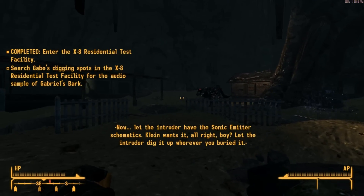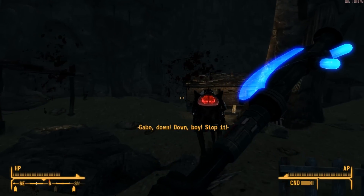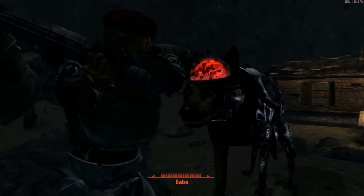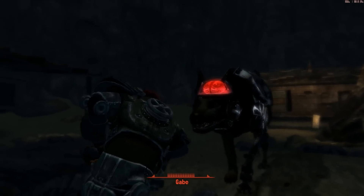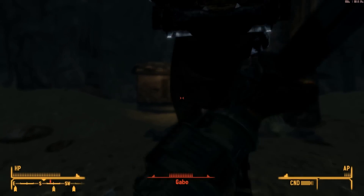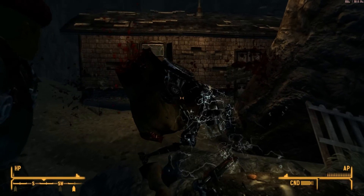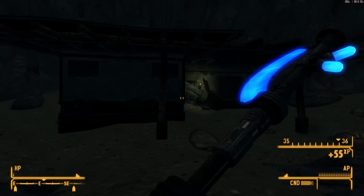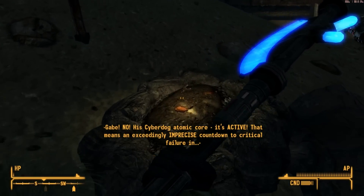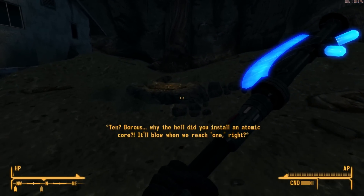Okay, here we go — yikes, big dog! Let's use the proton axe because he's a dog and I think it's pretty effective on him. Gabe — so it's Boris's dog that I'm gonna have to kill. Boom! Oh god, look what he did to me — that really sucks. Now I've got all these blips all over my radar. I see — his digging spots. I just have to loot his digging spots.